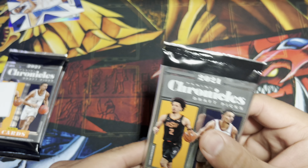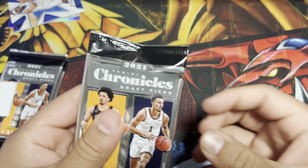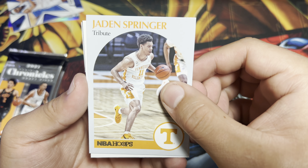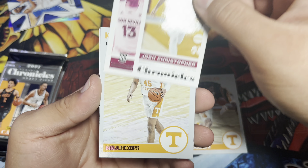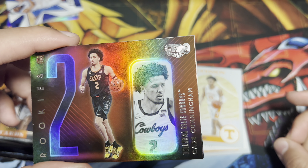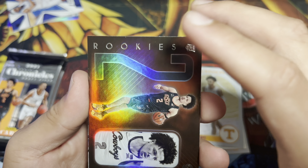First pack. We got Franz Wagner, Ayo Dosunmu, Scotty Barnes — he's been hooping with the Toronto Raptors, so this is a good one to get — Jalen Johnson, and Isaiah Jackson. So far so good. The Scotty Barnes one is a pretty good pickup.